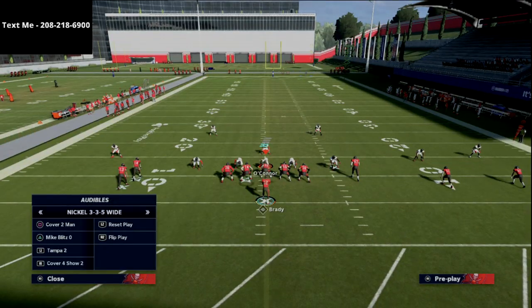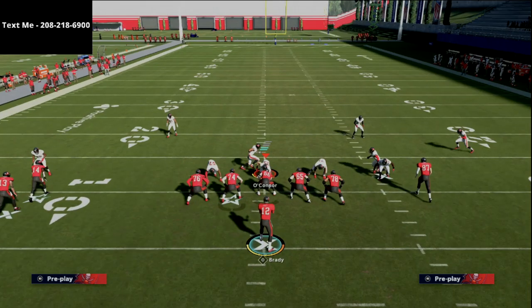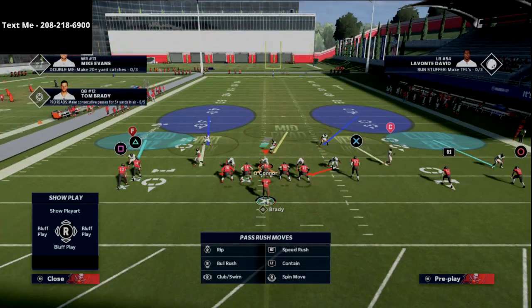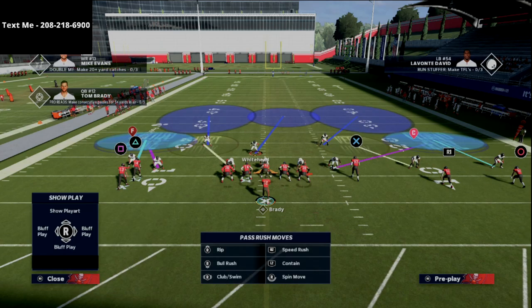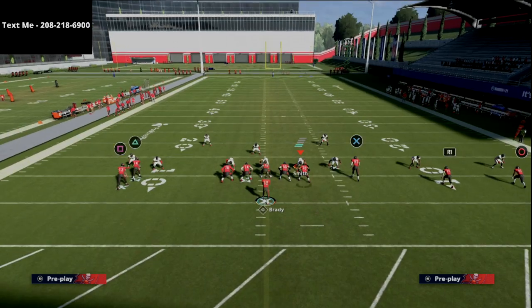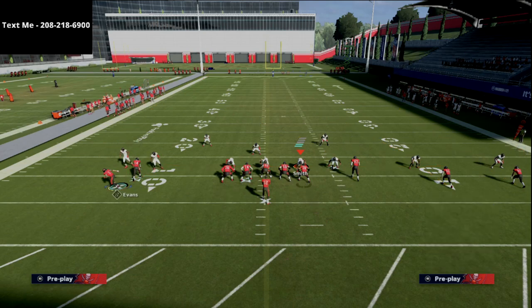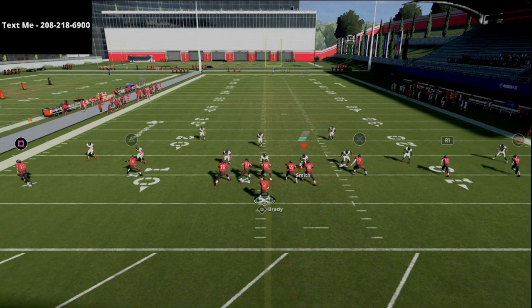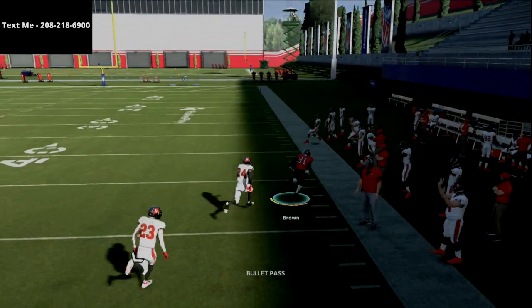Let me show you a cover two real quick — I want to show it just so you can get a feel for what it looks like. I don't see a lot of cover two in this offense; most people don't run that. If they run cover two, your cover two read is to your circle receiver. You'll see the circle receiver to the outside — pass lead that to the outside and you're going to be able to beat cover two over the top.